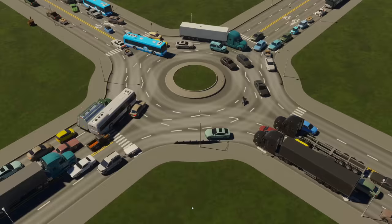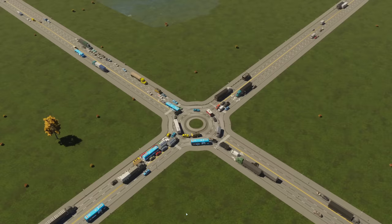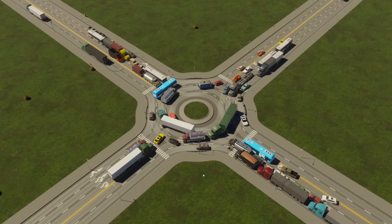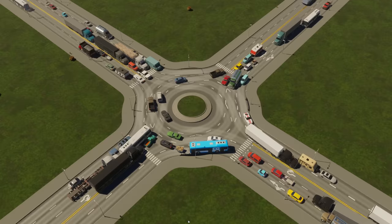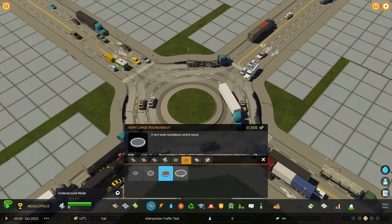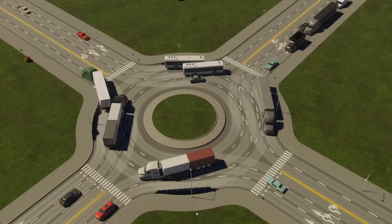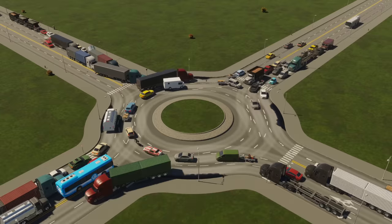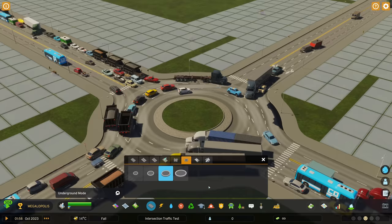The medium roundabout: getting a bit of backing up in a couple of places but overall going okay. I don't understand why it despawns sometimes but not others - like we saw before when it absolutely backed up with traffic. I'd say this one's struggling now - it has to despawn to keep things moving. That to me means it's hit the limit. Let's go up to the large roundabout and see how that one does, still on eight speed.